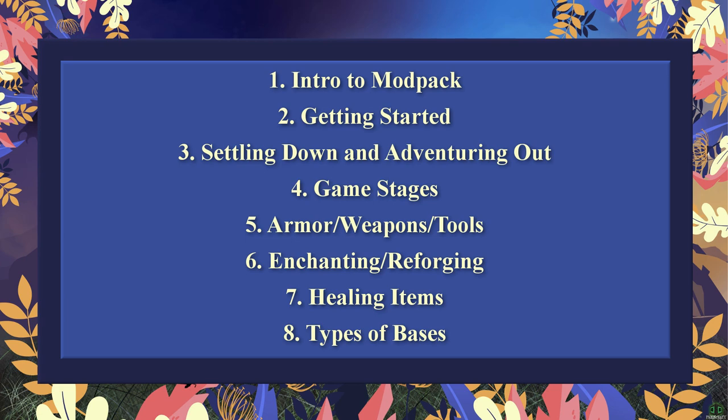The first topic is an intro to the mod pack — mechanics you need to know to survive. Two is getting started, basically the first 40 minutes. Three is settling down and adventuring out. Four is the different game stages. Five covers beginner armor, weapons, and tools. Six is enchanting and reforging. Seven is healing items, and eight is the types of bases.